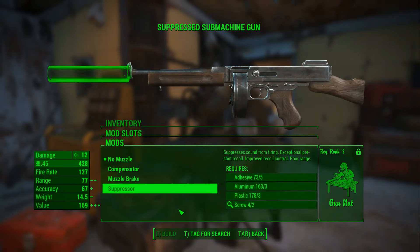And the suppressor — suppresses sound from firing, exceptional per shot recoil, improved recoil control, but has poor range. Requires Gun Nut rank 2.